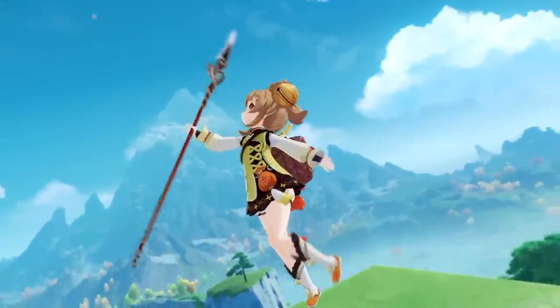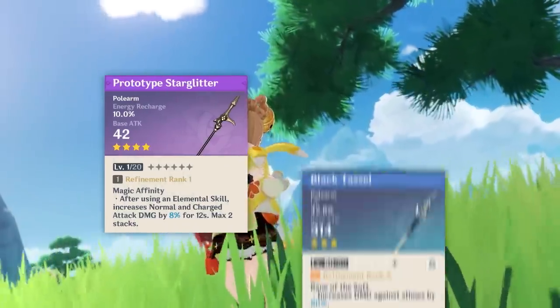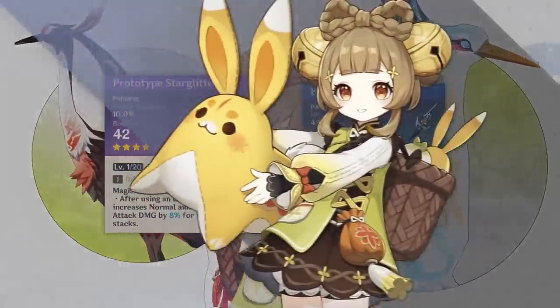If you don't have Favonius Lance or any other Energy Recharge Polearms, I highly recommend crafting Prototype Starglitter to help you out. Lastly, if you don't have any other options, you can give her Black Tassel for more healing, but just know that Energy Recharge is going to be a better stat on her than HP at this point.